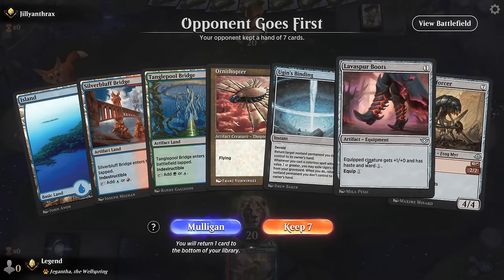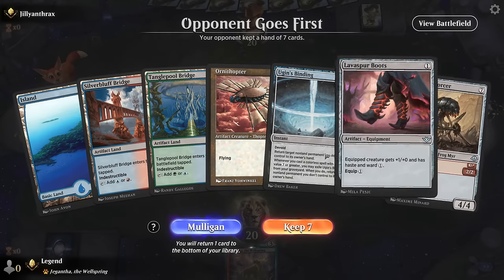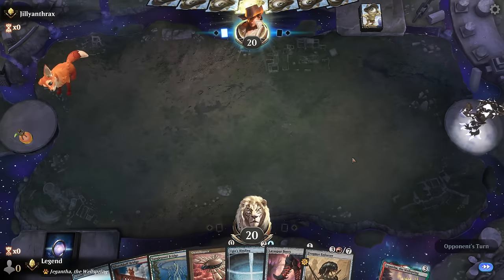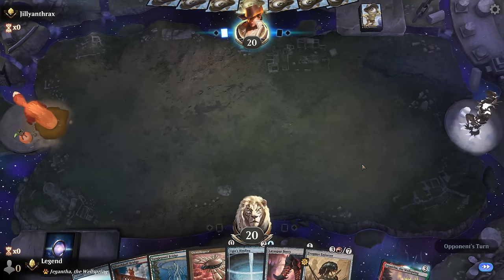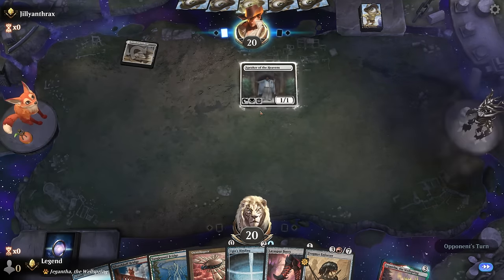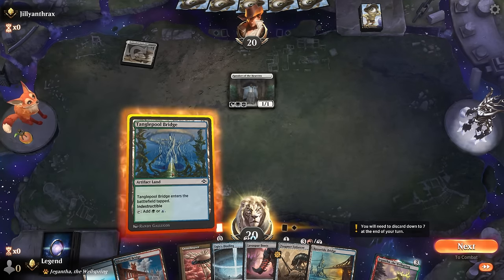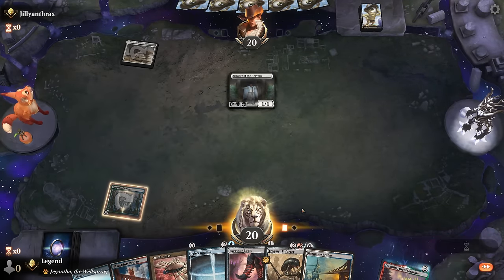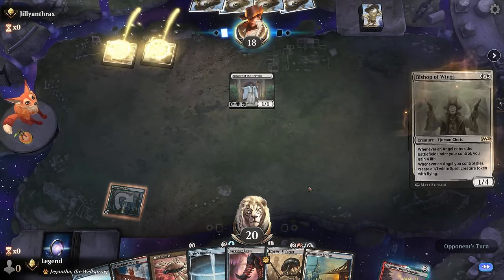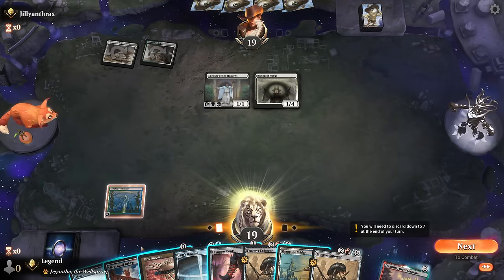We're on the draw against what looks like a lifegain deck. Our hand can cast Ugin's Binding and then maybe get it back from the graveyard. We can go over the top once we find our other synergies. Ugin's Binding can be a nice reset button against a lifegain strategy — we just need to find our other synergy pieces.